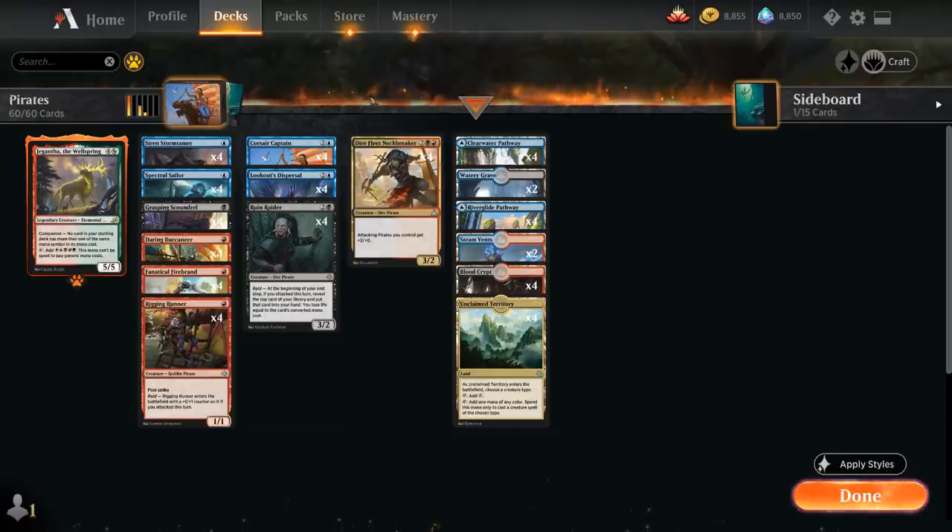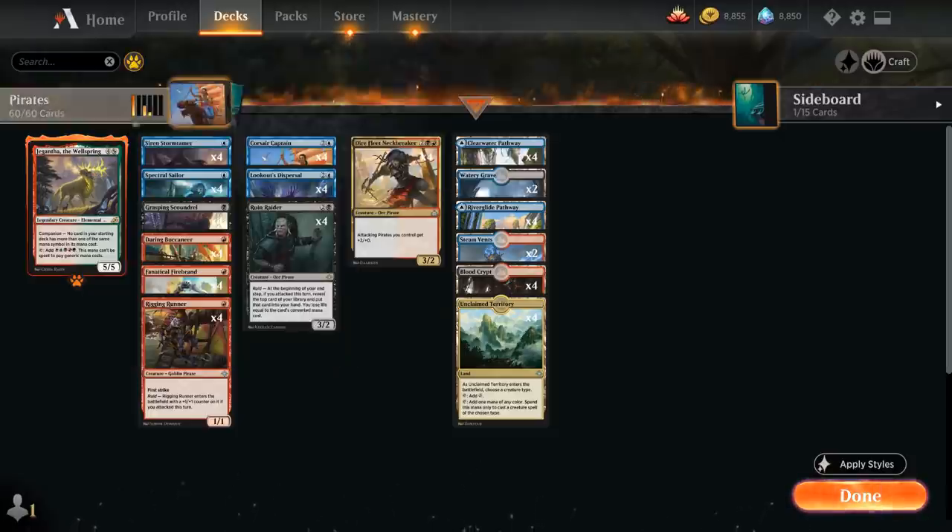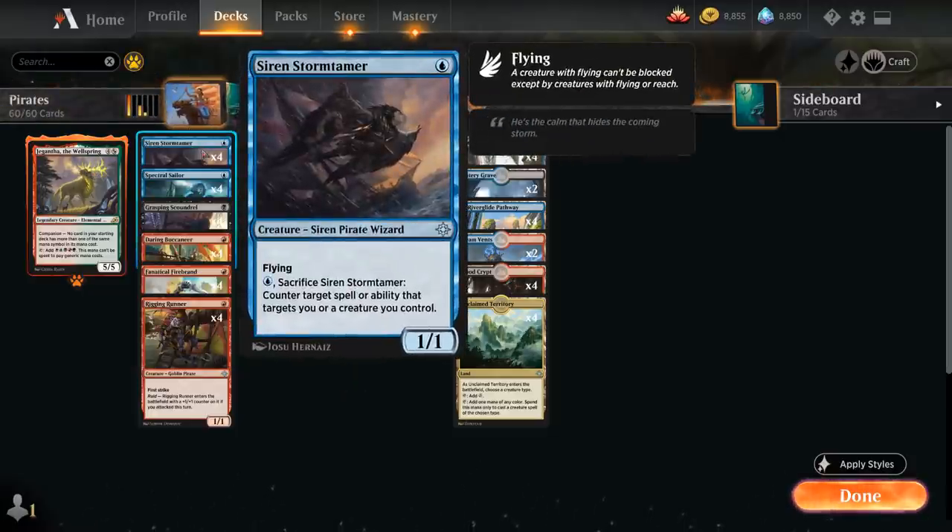Let's take a look at the entire deck. We also get to play Gigantha the Wellspring in the companion slot — I don't expect to actually cast it in any of our games today, but it's kind of a free roll. At one mana we've got Siren Stormtamer, a 1/1 flyer that we can sacrifice for blue mana to counter target spell or ability that targets us or a creature we control, potentially protecting Corsair Captain.